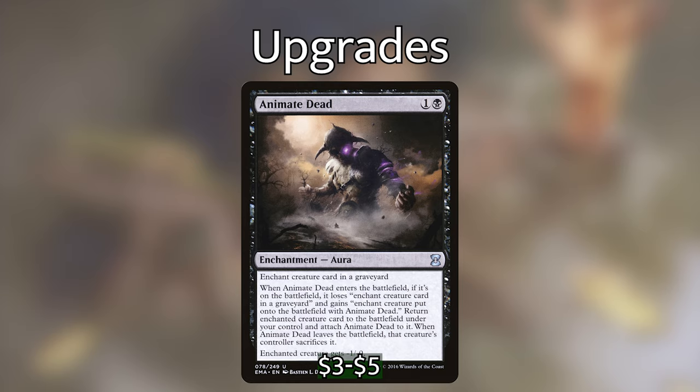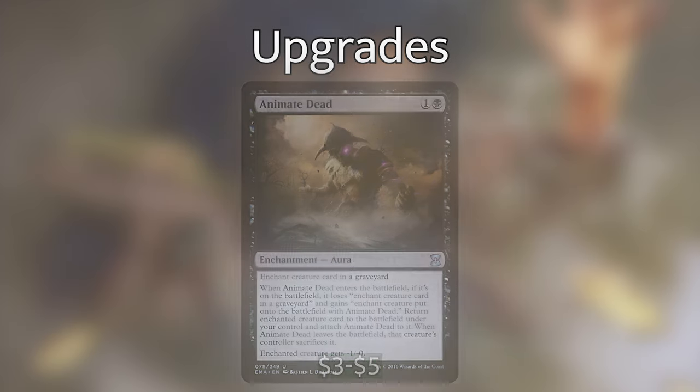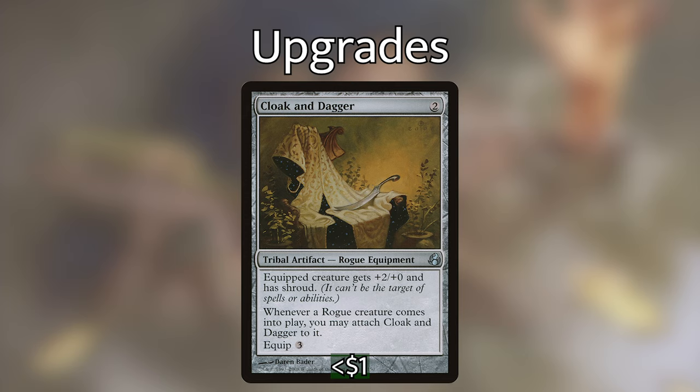Let's go over the artifacts I'm adding. The first is Cloak and Dagger. I was really shocked not to see this in the initial list. The equipped creature gets plus two plus zero and has shroud, meaning it can't be the target of spells or abilities. And whenever a rogue creature comes into play, you can automatically attach Cloak and Dagger to that rogue. Since we're playing a ton of rogues, whenever a rogue enters, we just attach it, give it protection from spot removal and a nice power buff.